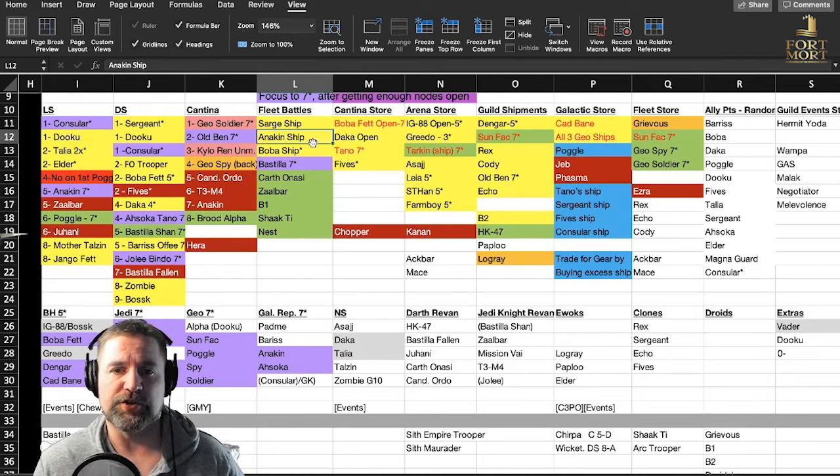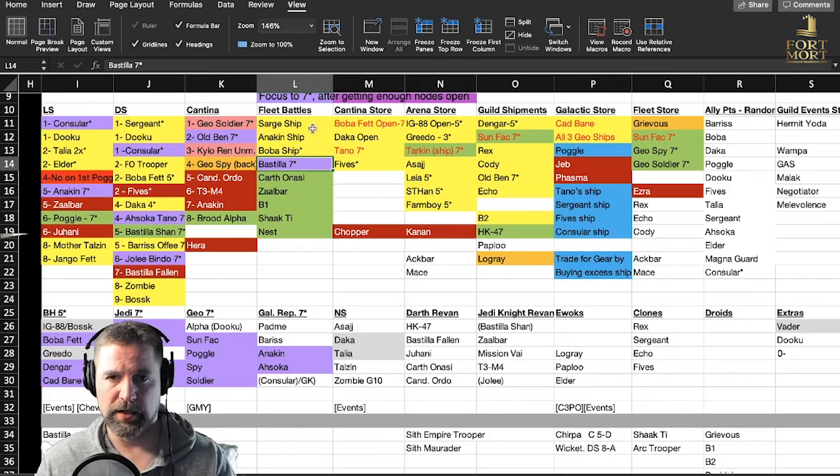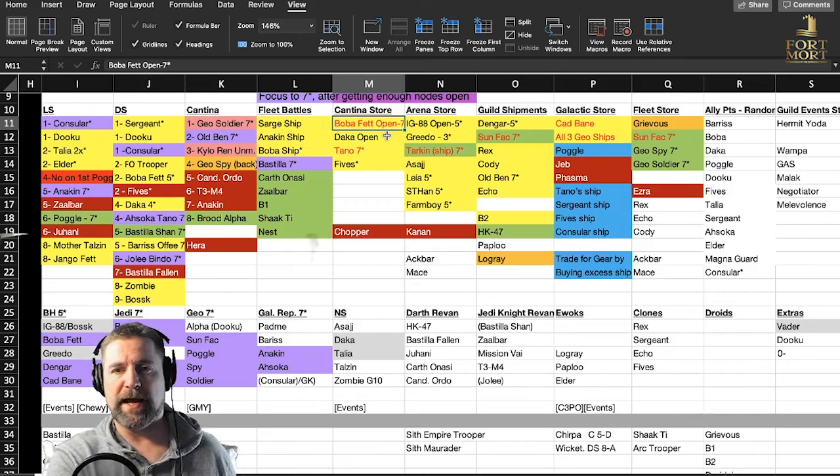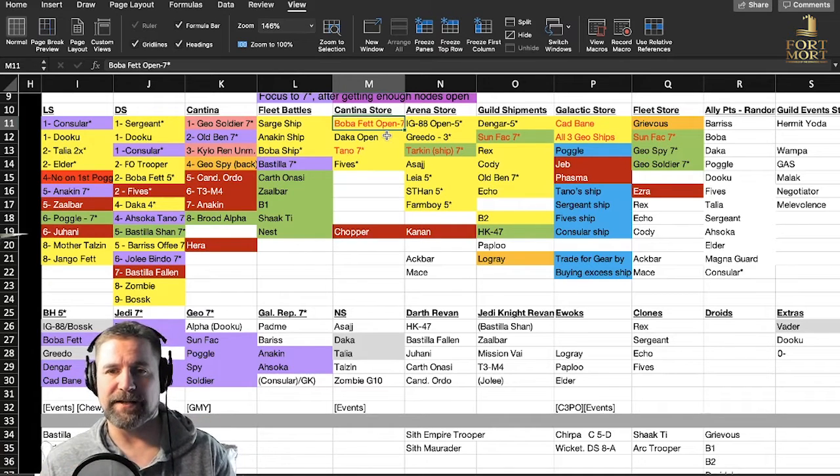For Fleet Battles I worked on Sarlacc's ship, Anakin's ship, and Boba Fett's ship. Then, as soon as I open up Bastila, I'm going to farm her straight to seven star and then come back and start working on these ships again. Once I get her open, when my ships are strong enough — which they're not currently — I'm going to focus directly on her and get her maxed out so I can get even better in arena. And then for the Cantina store...